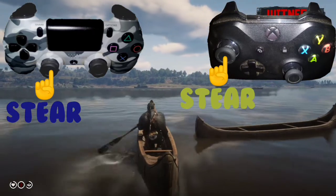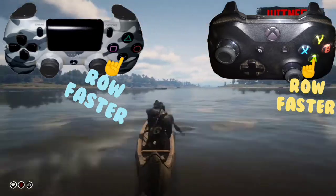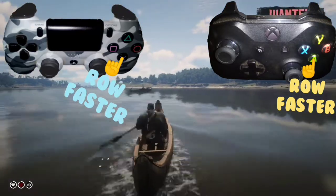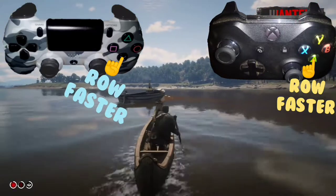To paddle or row faster, one will simply tap or hold the X button on the PS4 and, of course, the A button on the Xbox One.